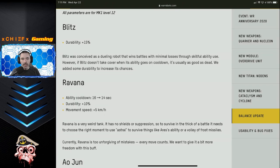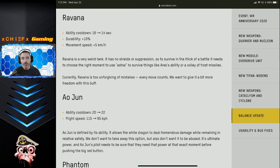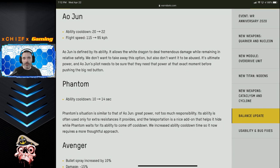Moving on, the Revana is also getting a buff. Its ability cooldown is going down by two seconds so you get to use your ability a little faster. It gets a 10% health buff, and most importantly a small speed increase — plus 5 kilometers per hour on its base speed — which I think is really needed because when the Revana isn't using its ability it is really slow. It's a really fun robot, and hopefully you guys will win one during the event.